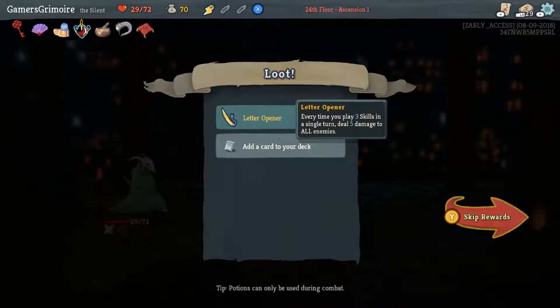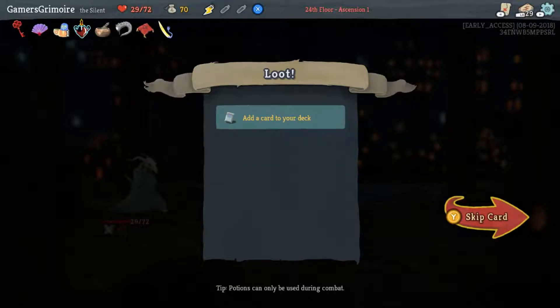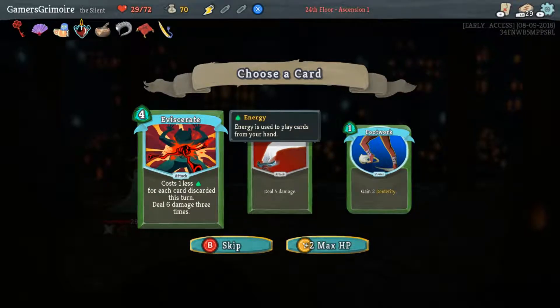We actually got a good one: Letter Opener — when you use three skills, deal five damage to the entire enemy group. That's good for us; if we get more skills it gets really good. So we have Slice, Eviscerate, or Footwork. Footwork costs four so long as you don't discard cards. Dexterity increases how much block you get. I kind of like Eviscerate — it has a big upside later on.